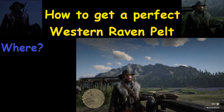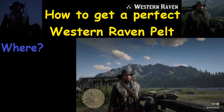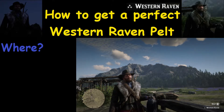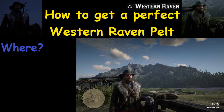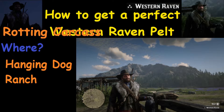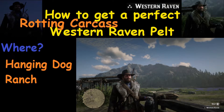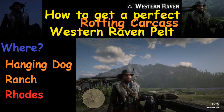The first question you're going to have is where can you find one of these perfect western ravens? The answer is there are a lot of different places you can find them. For example, one of the spots we're going to get one is the Hanging Dog Ranch. Another example is a place just south of Rhodes.